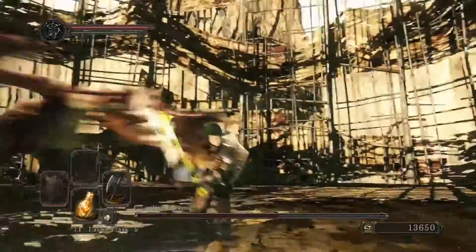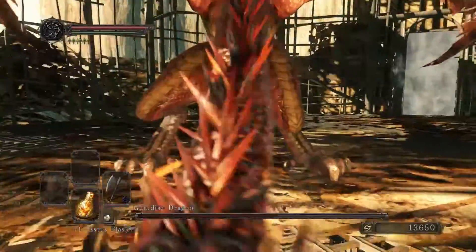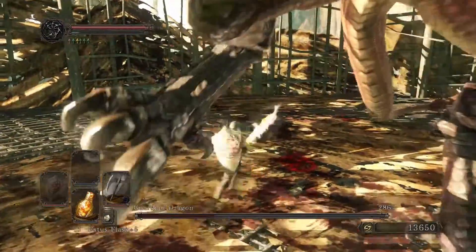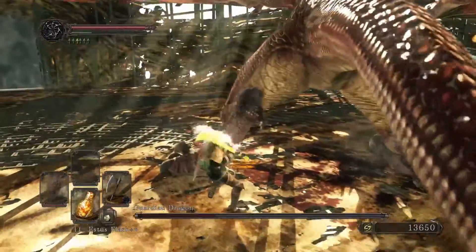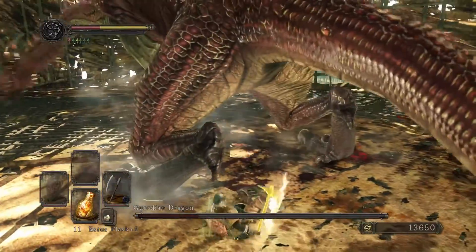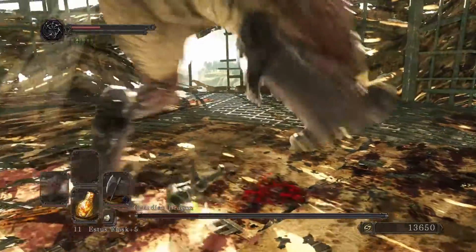The dragon here doesn't put up much of a fight. Just get between its legs and wail away on it. When it flies up in the air, run to a wall — and that's about it. The Dragon Slayer Axe buffed with lightning for double lightning damage is obviously going to help me a lot.